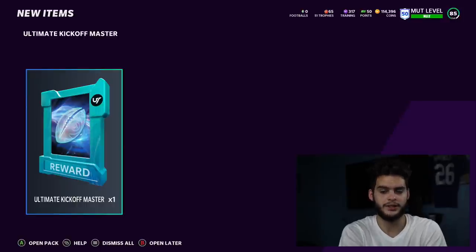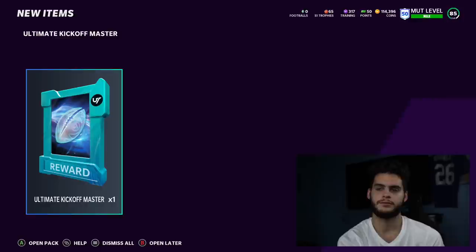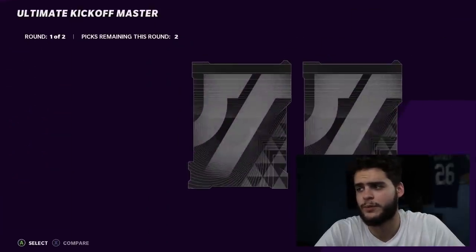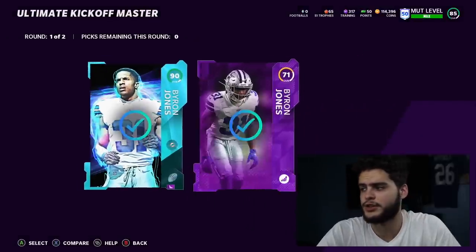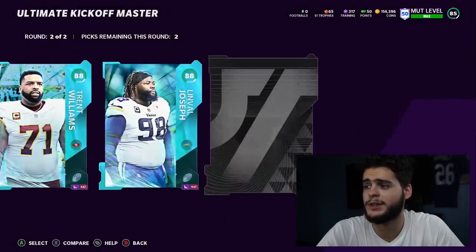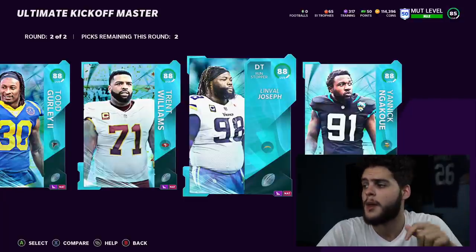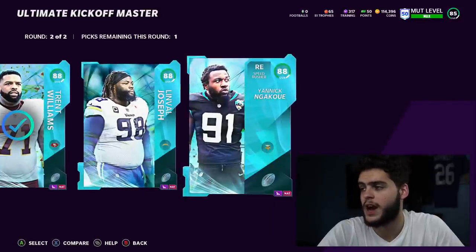I do get to pick my two heroes here. I'm doing a ranking video — make sure to check that out. For my specific team, Trent Williams is a great pick because I'm going to sell Joe Thomas. I'm also thinking Yannick Ngakoue at right end, but the issue is I already have Miles Garrett, who's the better edge rusher with all the abilities — so that's a tough decision.